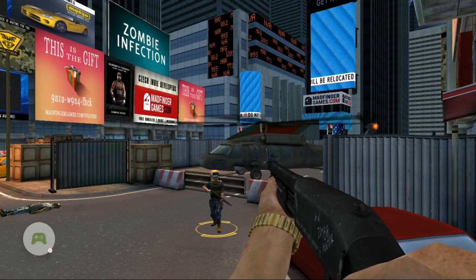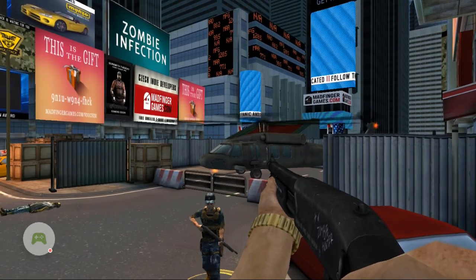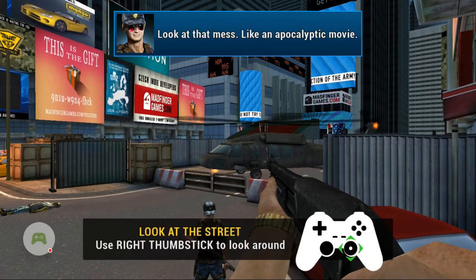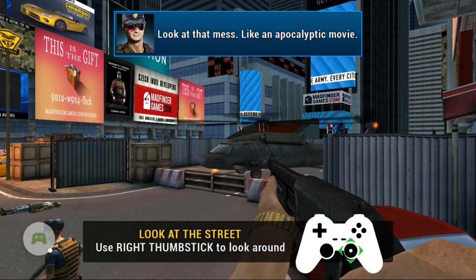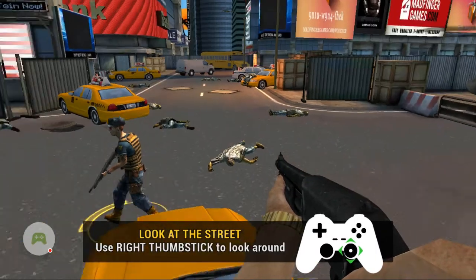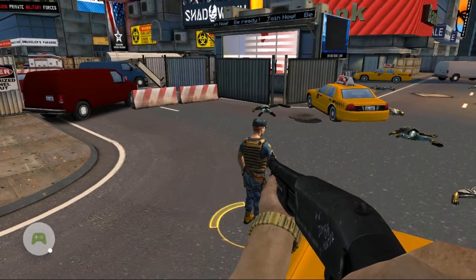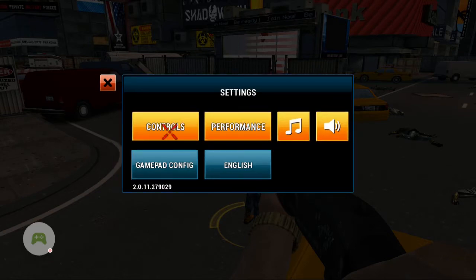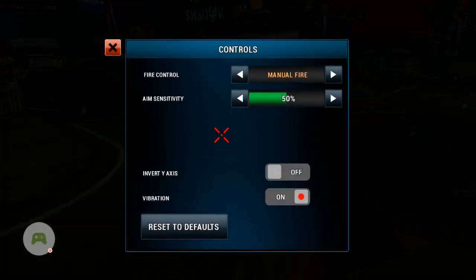Okay, turned off the thing that was blocking my view. We'll go to the street. Let me check the controls — aim sensitivity. I want that turned all the way up because it's super low for mobile games, since this game is meant to be played on mobile.